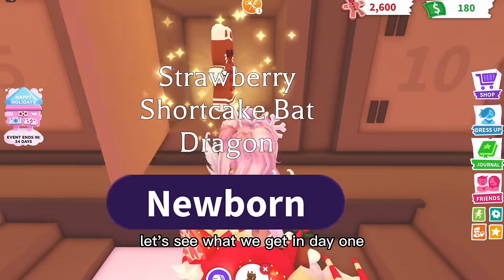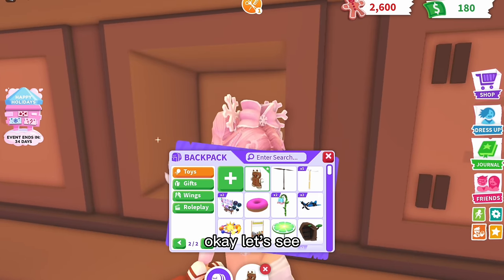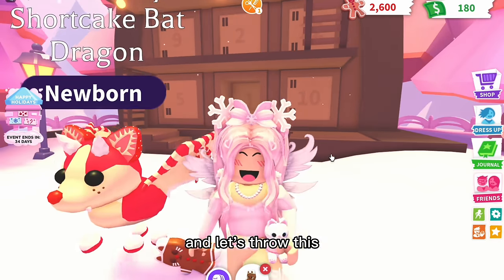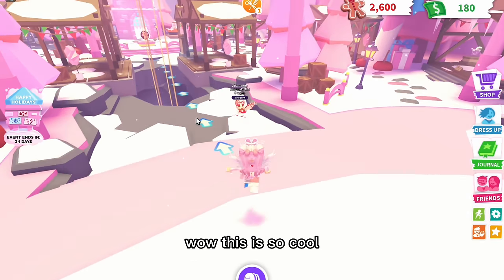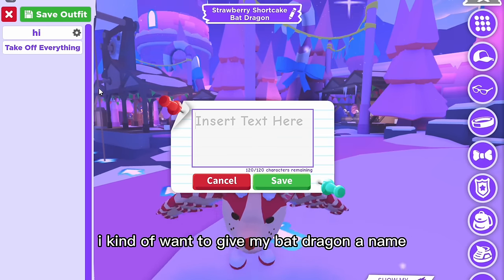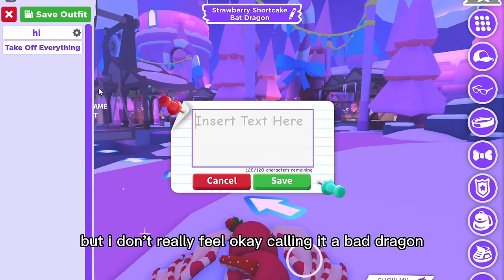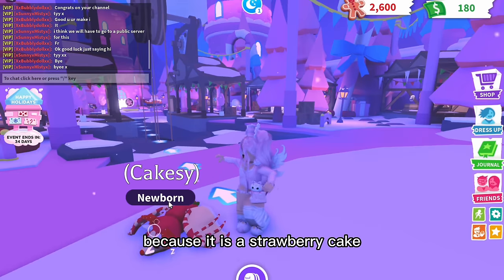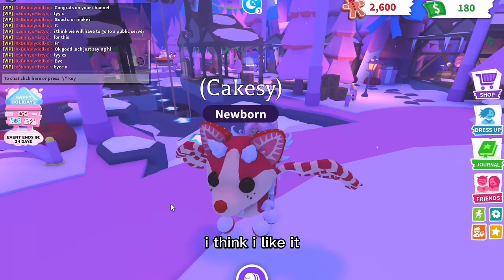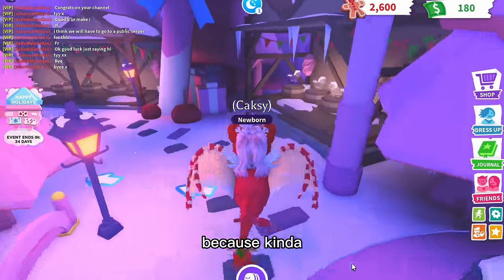I love sleighs so much, and I'm really excited for this update. Oh my god, they brought back the advent calendar! Let's see what we get on day one — we got a gingerbread toy, this is so adorable. Let's throw it and see if my Bat Dragon can catch it. Wow, that's so cool! I kind of want to give my Bat Dragon a name. I'm going to name it 'Cakesie' because it's a strawberry cake.